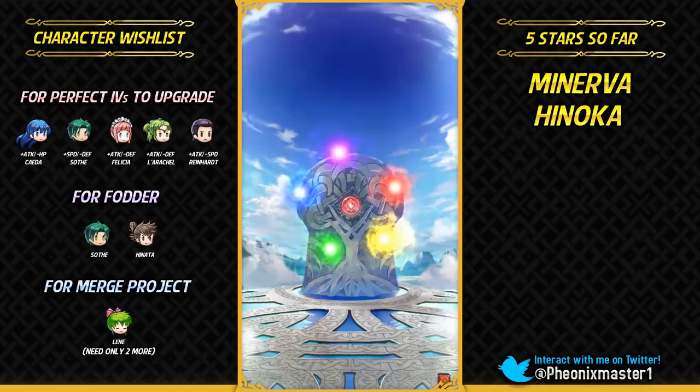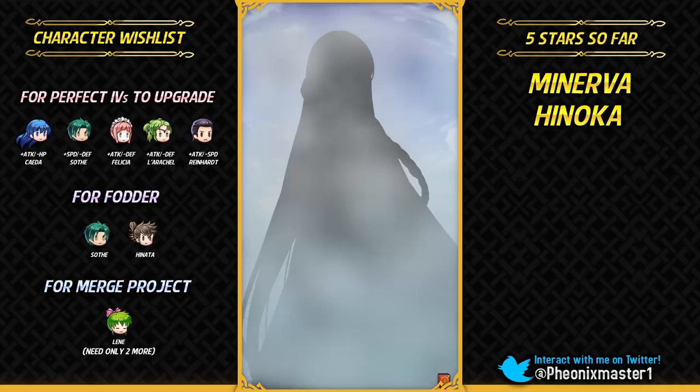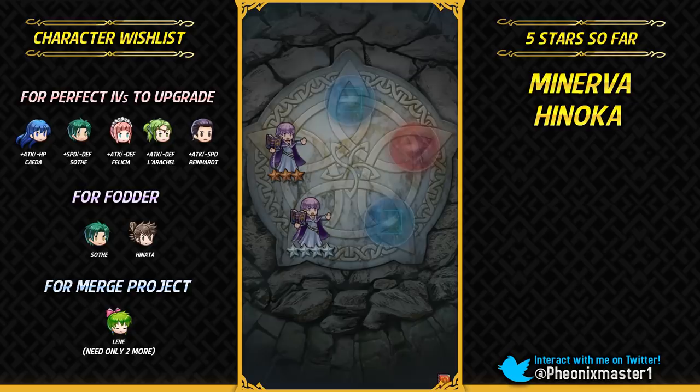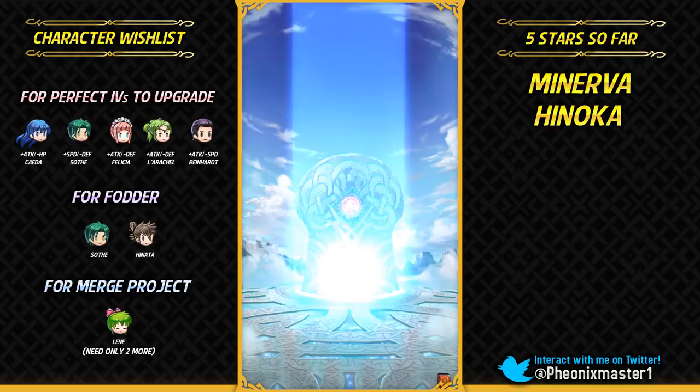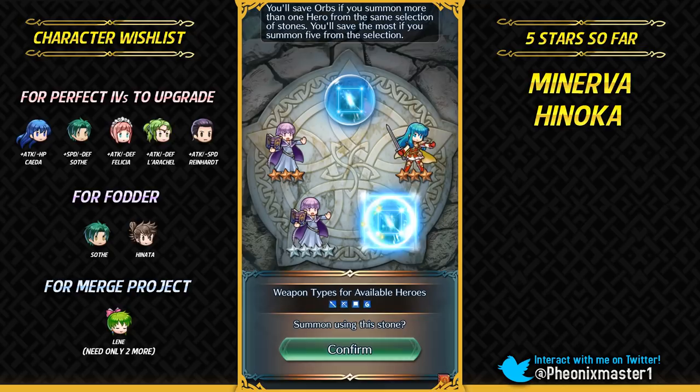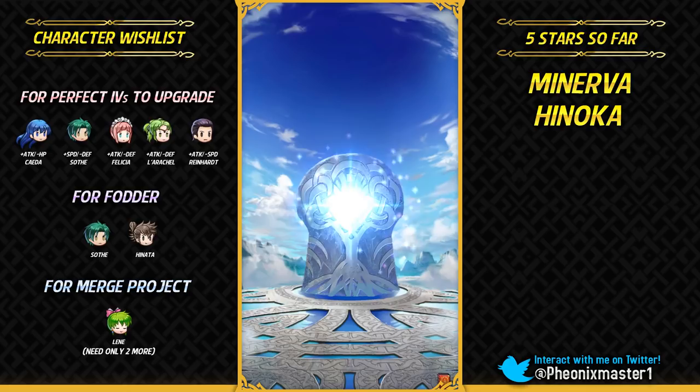Gonna get Sophia. Myrrh is definitely an insane red armor — we didn't really get any insane red armor for a really long time. We just had Zelgius and Winter Tharja, which were like more than six months ago. And now Myrrh is just gonna be joining their ranks. Who's gonna be the colorless armor dragon? They have released all kinds of armored dragons — we are just left with colorless.